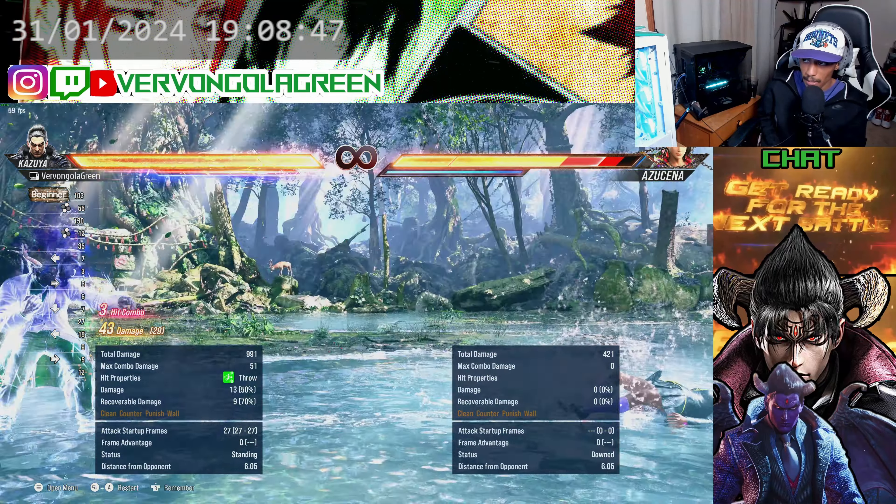For some characters, like Azucena, they get extra setups in heat. For example, after a back-1-1 she can dash in and get a combo, or dash at you and hit you with a back-handstand type move and get a combo out of it. So every character gets different types of moves when they activate their heat.